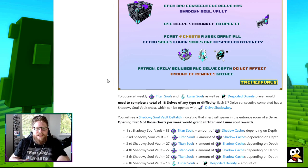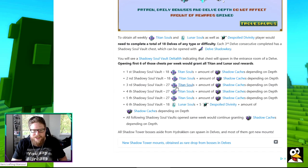Mondays no longer do anything for the Lunar Souls or the Titan Souls - that has nothing to do with it anymore. The only thing you get extra on Mondays is crystals, Shadow Shards, and the Geode currency. No matter what day you do it on, you're going to get the same amount of souls and the same amount of caches. The further you are down in Delve, the more Shadow Caches you're going to get - but that doesn't affect the souls themselves.